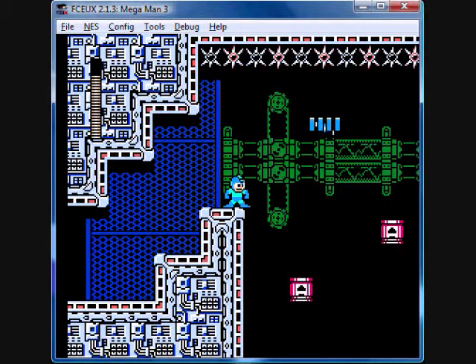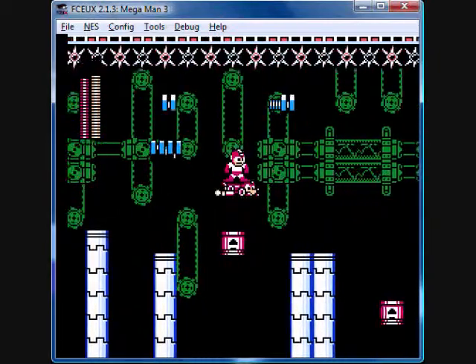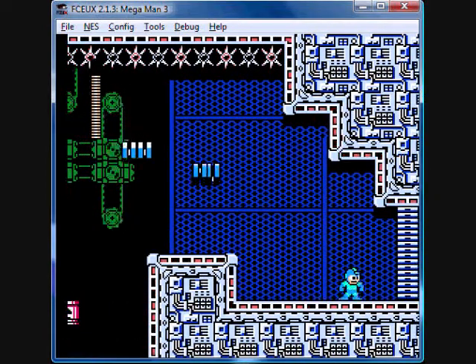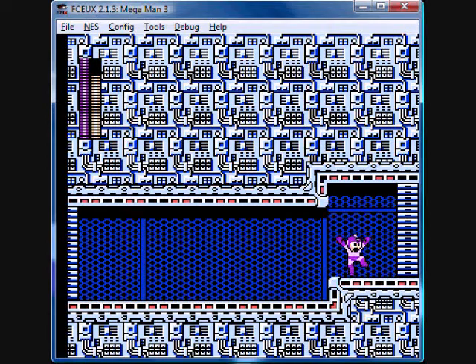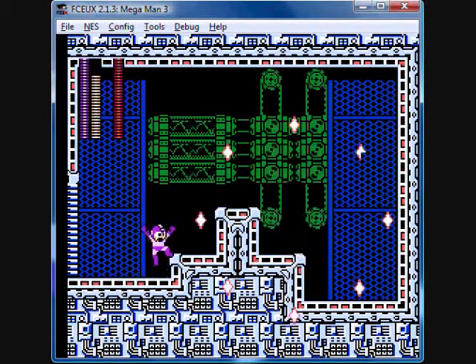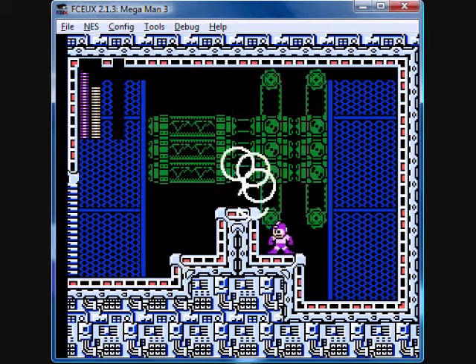But this area probably will pose an issue. Since I have it, I might as well use Rush Jet for this — rising platforms plus enemies, lovely. I'm switching to the Shadow Blade, which is the weapon of choice against this guy. And just because of how the layout is and how he moves, I find this is probably one of the hardest of the eight bosses outright — there's really no easy way to avoid him. But with Shadow Blade, just seven shots and he's dead.